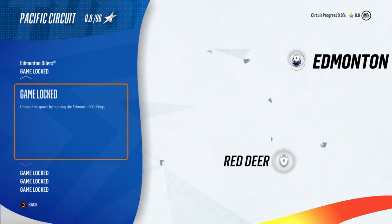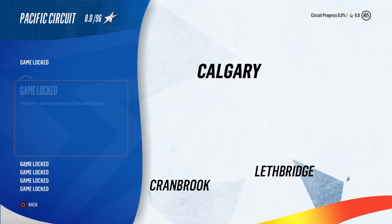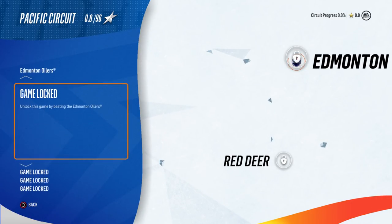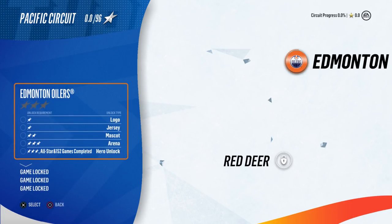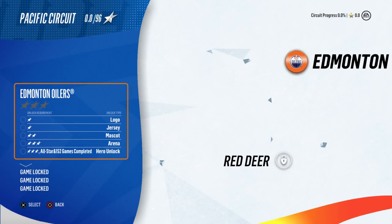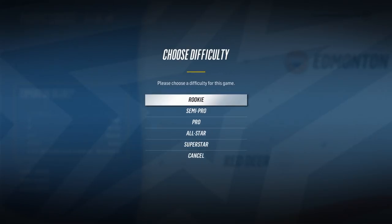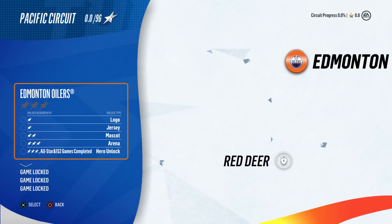There's a lot to do. I guess we have to beat the Oilers first, and then the Oil Kings — that's kind of weird, starting against the Oilers. What difficulty do I play on? I want to do Rookie but I don't want it to be too easy, though my team does suck.